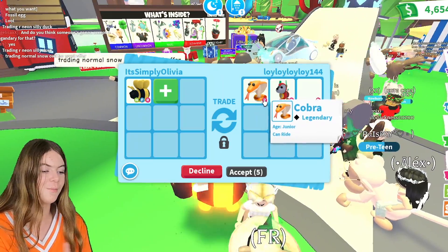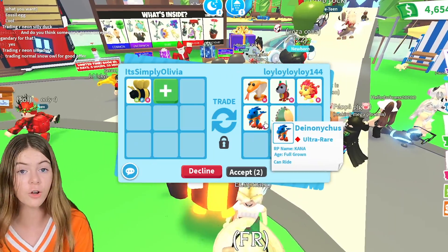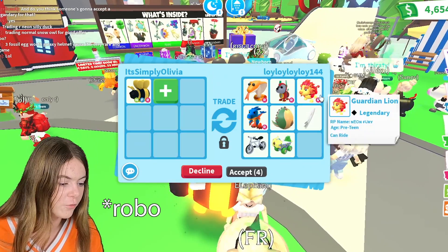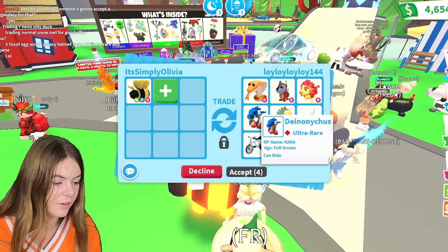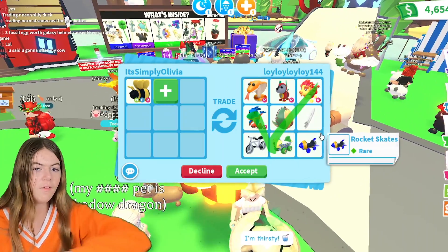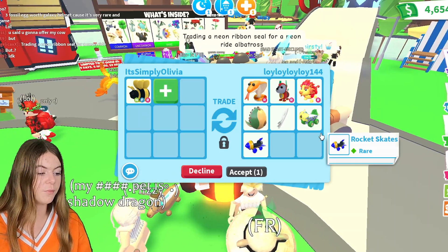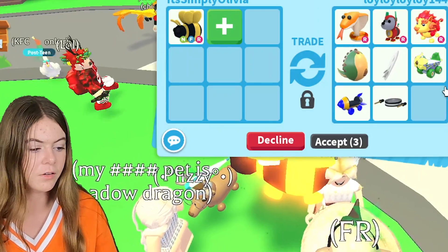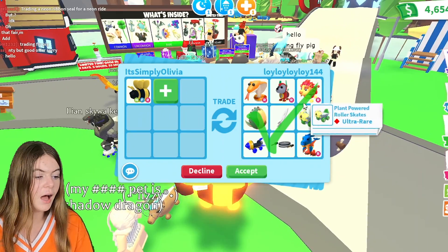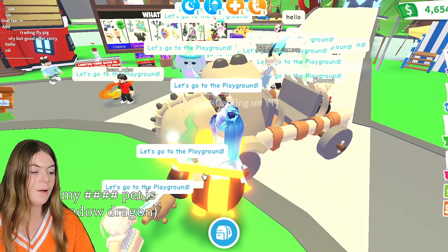This person has put in a Ride Cobra, a Ride Dodo, Ride Guardian Lion, and more ride pets. Also a fossil egg and all of this stuff - they put in like a full trade here. This is actually pretty good, but then they removed some stuff and put it back. I actually think this is a pretty fair trade, but I'm just going to decline this.